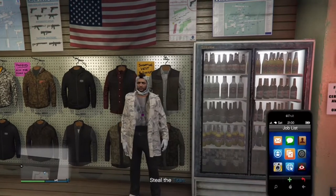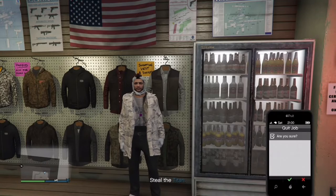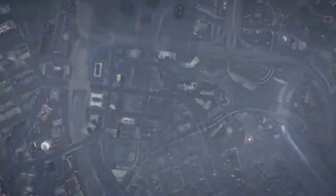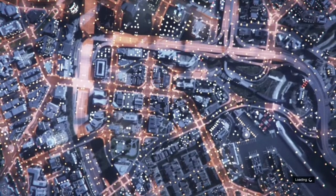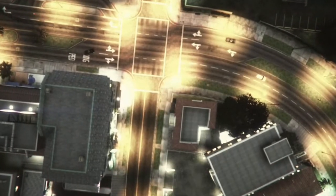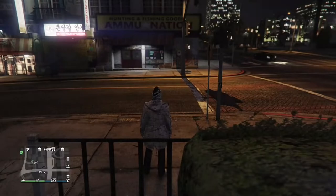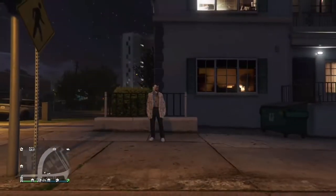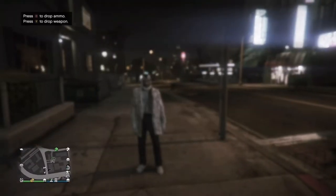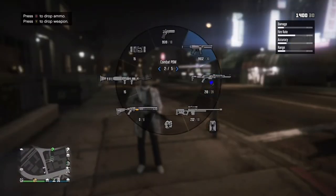Once you've saved or overridden the outfit, pull out your phone, go to emails, and quit the job. Once you spawn back into GTA Online free roam, you should have the invisible torso permanently — no matter what you do, no matter what gun you pull out, no matter if you die or pull out a parachute, you'll forever keep the invisible torso.